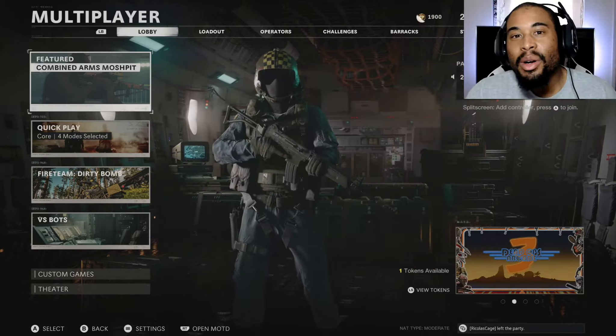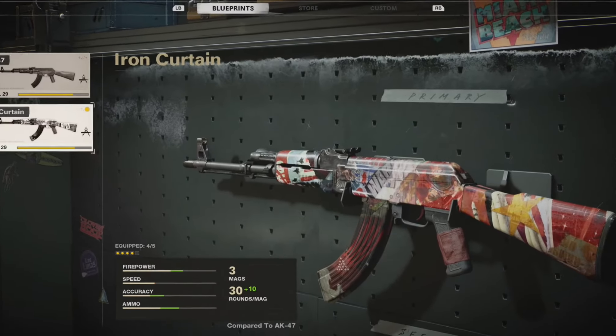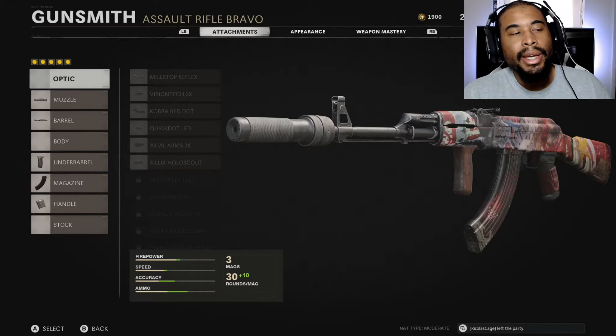What is good YouTube fam and welcome back to some more Call of Duty Black Ops Cold War. For today's video we're gonna be rocking the Iron Curtain blueprint. I believe this is one of the blueprints that you get when you pre-order the game, so it comes with four attachments.